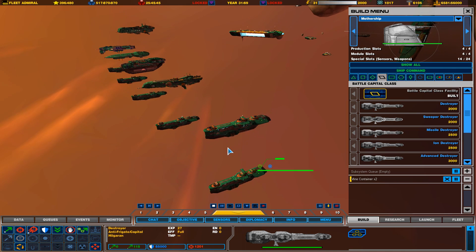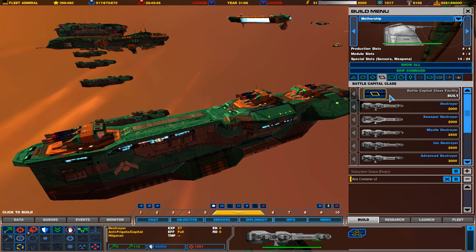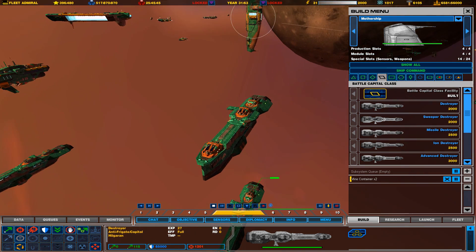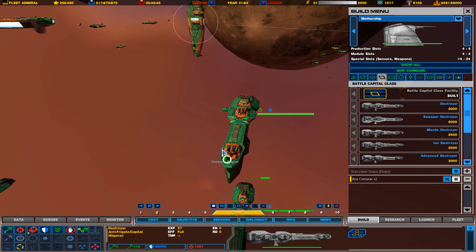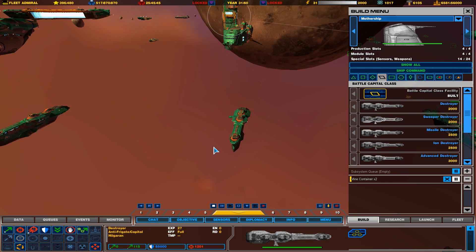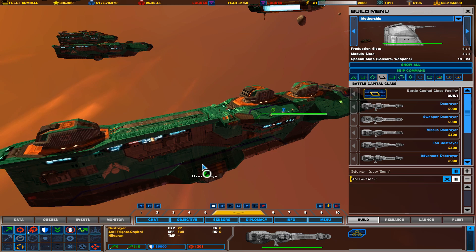Those two ships are available as soon as you get the ability to build destroyers, which is when you become Commodore. The next ones will require the research division in order to build. Our next destroyer is the missile destroyer, which is actually my favorite destroyer variation of the ones we have available.